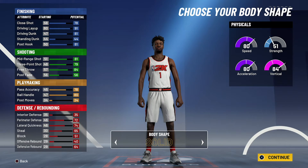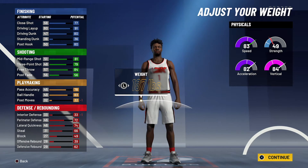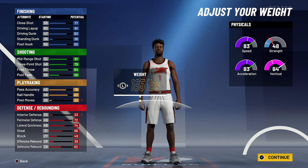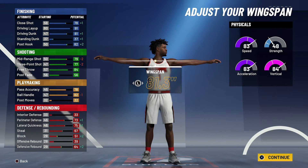Body shape doesn't really matter — I'm just going to go with Defined. Height is going to be 6'3", weight is going to be 185 pounds, which is Simons' actual height and weight. And for the wingspan, you're going to go with 81.3 inches.